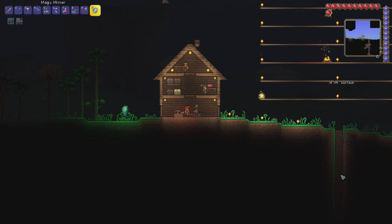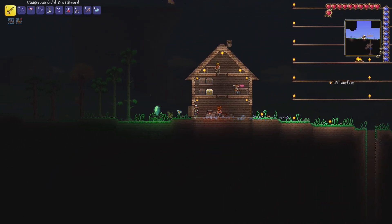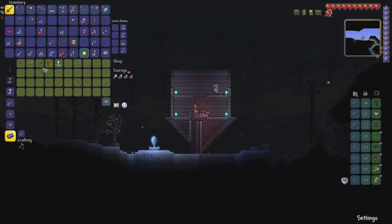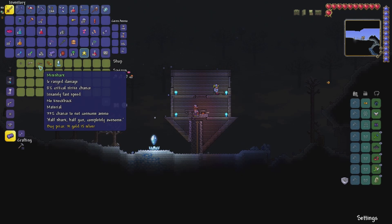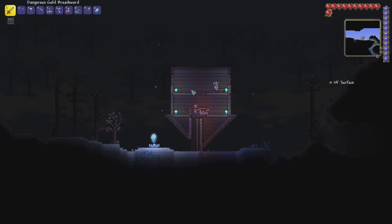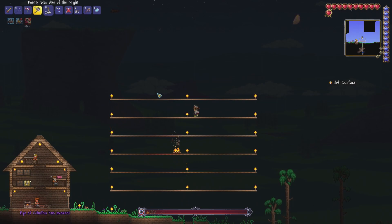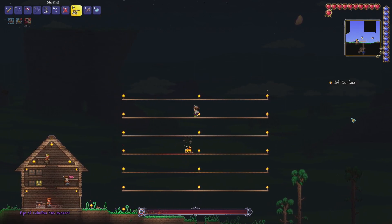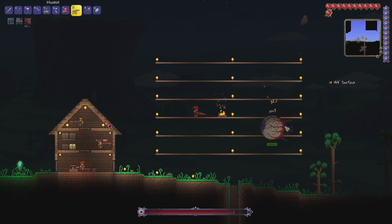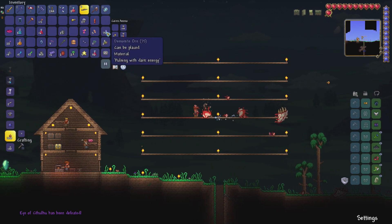The last thing we want to do is take out an invasion. I was wrong last time — it's not called the Goblin Invasion, it's called the Goblin Army. But first I want to buy the Mini Shark. I don't have enough money, so I'll sell some items and take out the Eye of Cthulhu again to get more gold. Okay, we beat the Eye of Cthulhu — let's get the money.